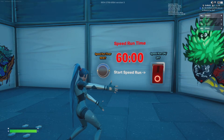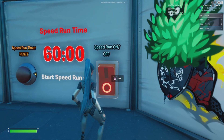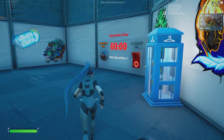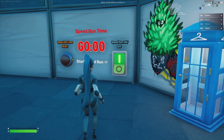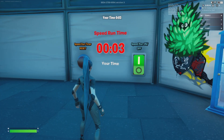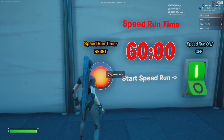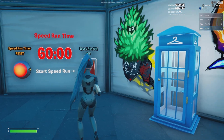We now have a speedrun mechanic inside of Classic Deathrun. Over here you'll just turn it on — see, it hadn't turned it on yet — but if you turn it on, see your time there? It doesn't start until you cross the first line past the arrows. There you go, time is started.